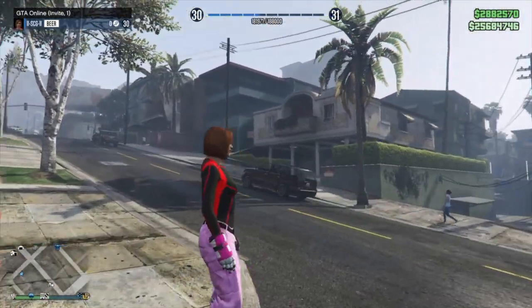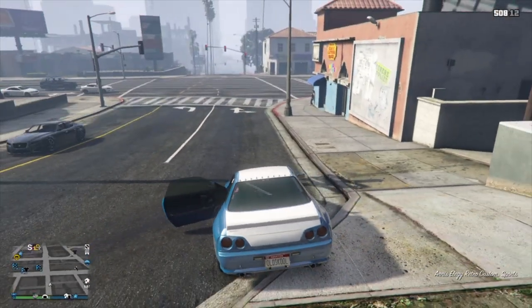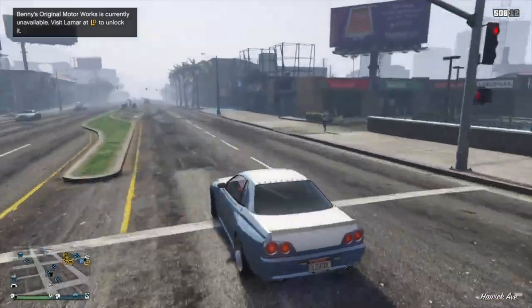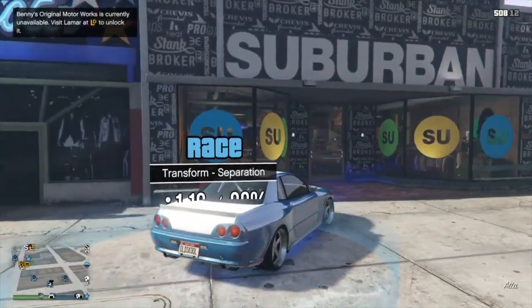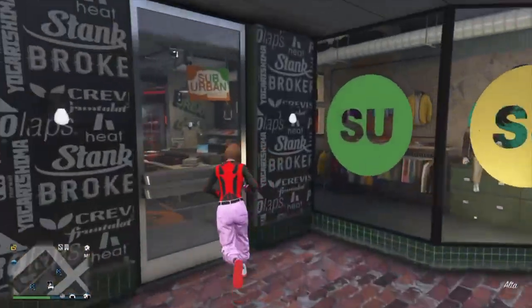Now if you're doing this for the helmet or the outfits, you do have to actually go save it at this point. Make sure you head over to a clothing store or an Ammu-Nation to save it, and then that's it — you're all set. You can go ahead and add logos and all that kind of stuff if you want, using the magic spot or the gender swap glitch, or whichever method you prefer.